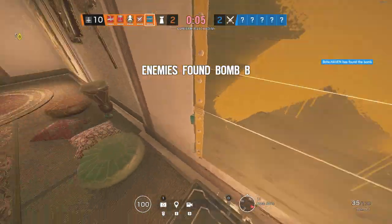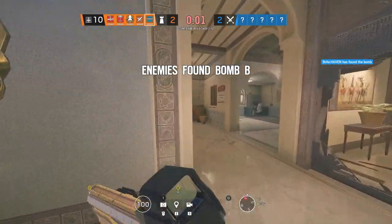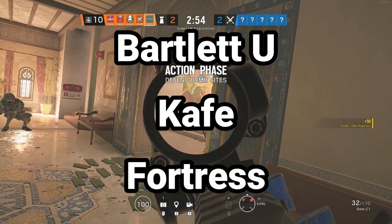Yo what's up guys and welcome back to Boundary Break, the series where I get to show you an exclusive look around the outsides of your favourite maps in Rainbow Six Siege. Today we're going to be checking out Bartlett, Cafe and Fortress.